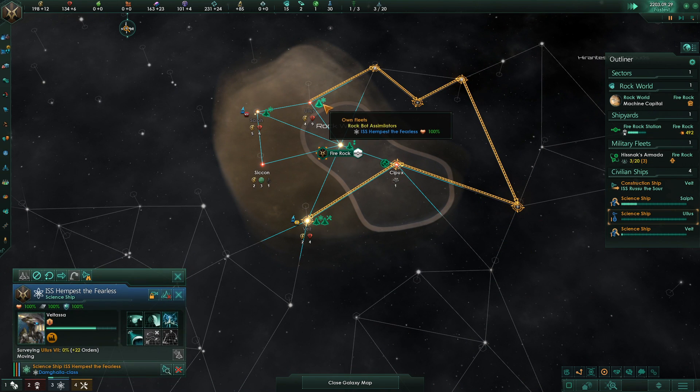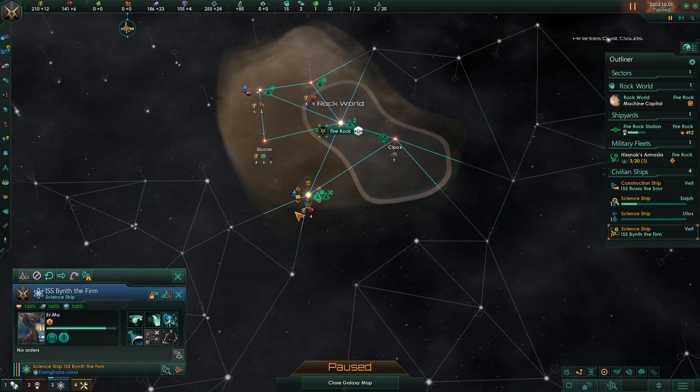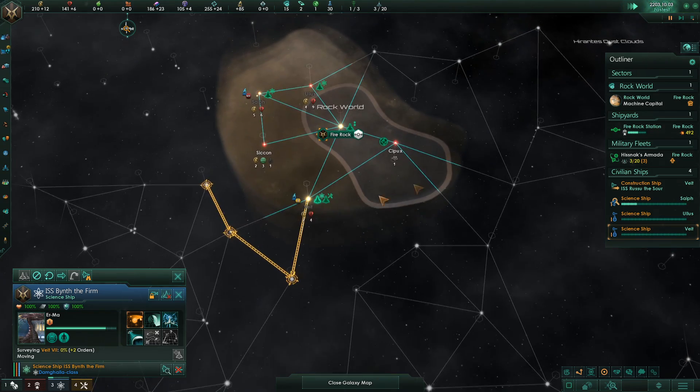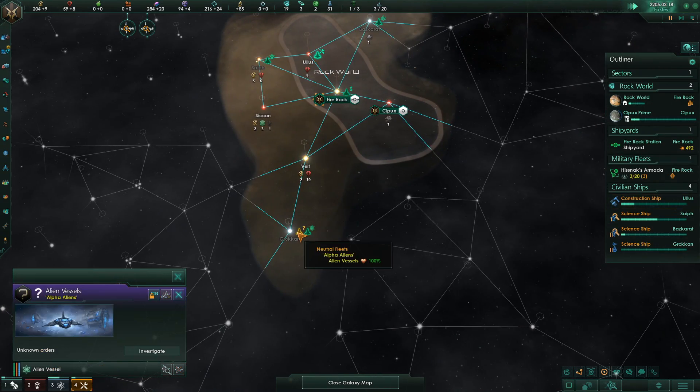We should really ignore some of these anomalies, especially the higher level ones. For now let's just ignore that and continue surveying. We've already found our first other empire over here.